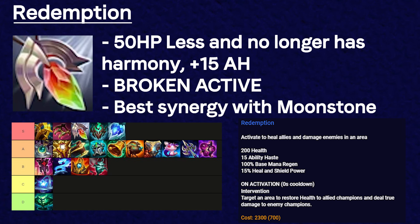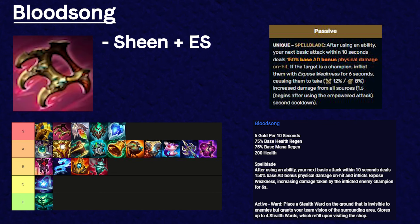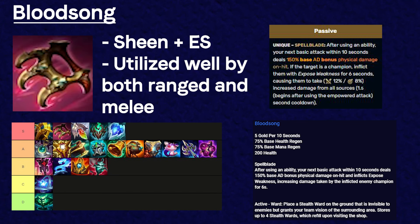If you pair Redemption with Moonstone, it becomes one of the strongest two-item synergies in the game. Bloodsong is basically Sheen and Evenshroud combined, and it's very overtuned. To put into perspective how broken it is — Evenshroud was nerfed when it caused the target to take 10% increased damage, but Bloodsong is 12% for melee and 8% for ranged and it's a lot easier to trigger. If you look at the top players on the ladder, you'll see a lot of them abusing Bloodsong with both melee and ranged supports.